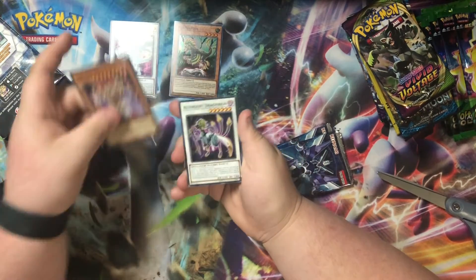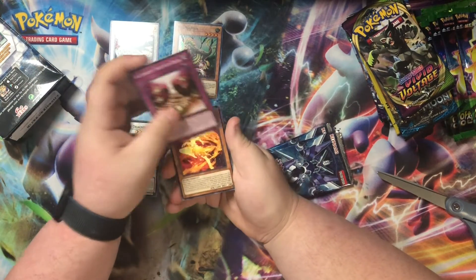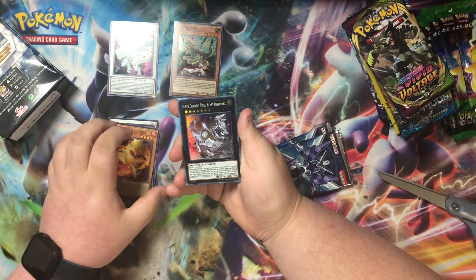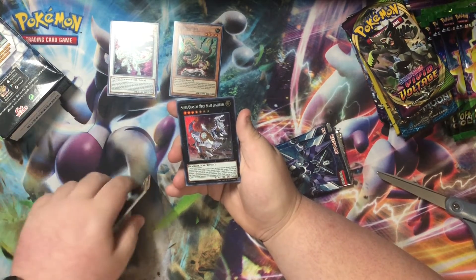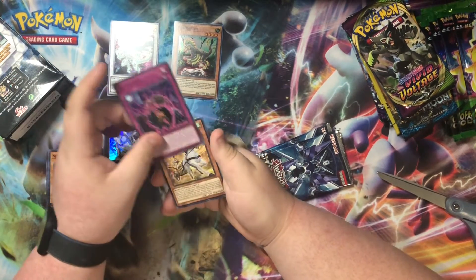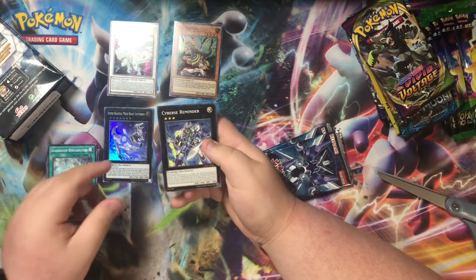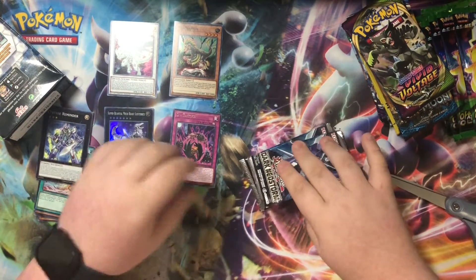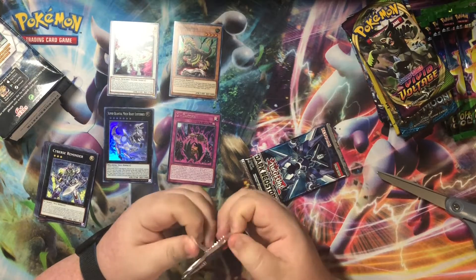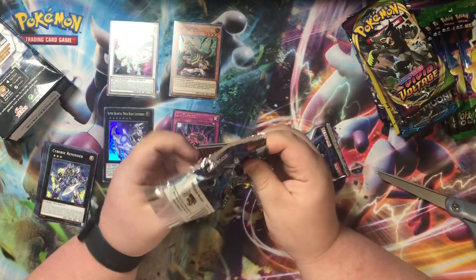Okay, here we go — got Emperor Maju Garzette, Altergeist Dravagon, Altergeist Haunted Rock, Neo Flamvel Lady. Oh what is this — got a Super Quantile Mech Beast Lux Rex, I'm pretty sure that's a good one. And I'm pretty sure this is like the reverse of all of them. Then you got Guard Dragon, Reincarnation, Krasmers, and a reminder on the back. I know nothing about the rares — I think the only Yu-Gi-Oh card I know is Pot of Greed.